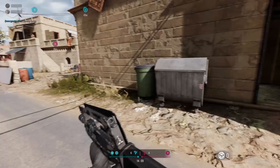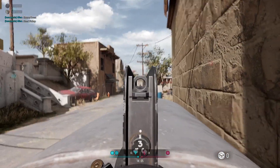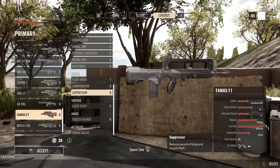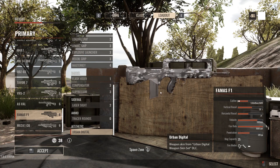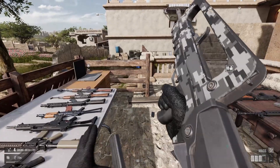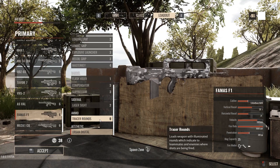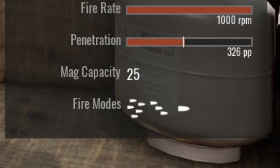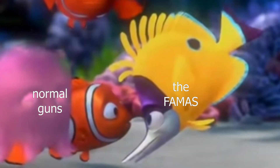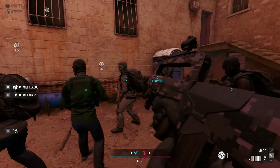Having used the FAMAS for the grand total of a day, I can now safely assess the fine-tuned features of this weapon and break down exactly what pros and cons you'll suffer from using it. In a word, this gun is obnoxious. It's obnoxious to use. The recoil is obnoxious. The reload time is obnoxious. The fact that the magazine is five rounds shorter than average is just petty and obnoxious. I'm obnoxious! Now, people who drop the six equipment credits just to use this thing can expect to be obnoxious too.